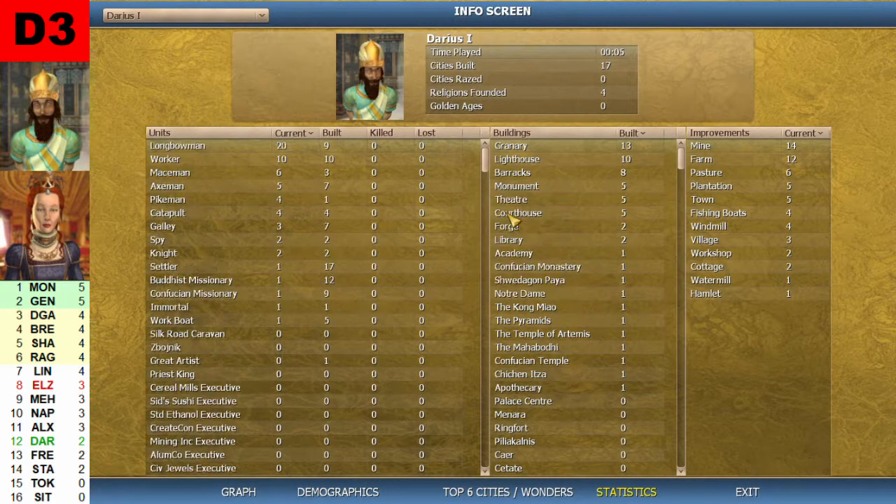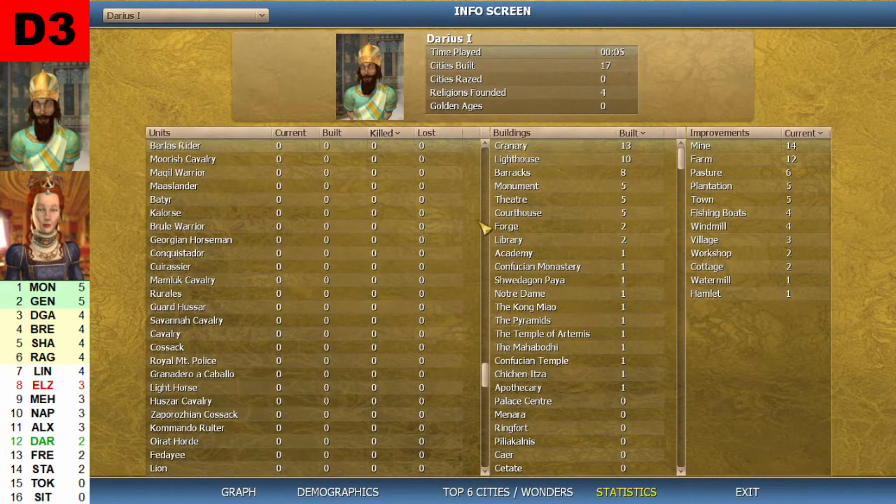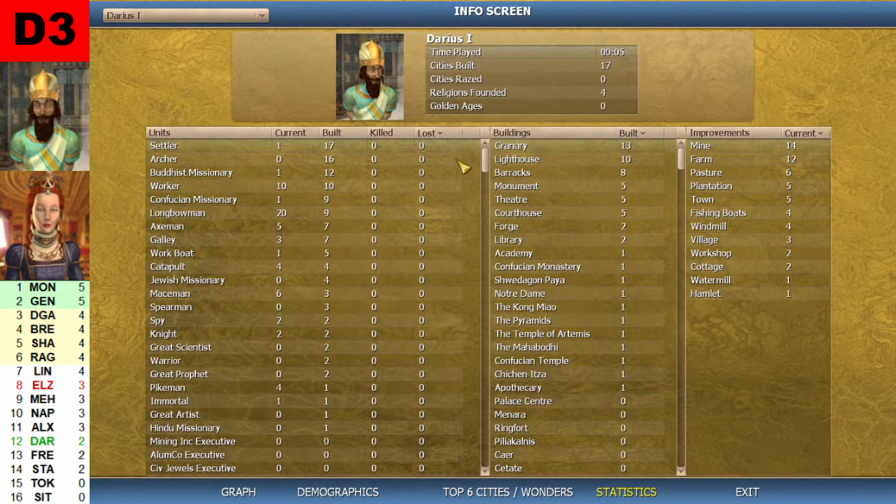Current units for Darius: 4 Darius the First units, 20 longbowmen, 10 workers, and 6 macemen, plus one workboat. He built 17 settlers, 16 archers, and 12 Buddhist missionaries — all the way down to one Hindu missionary. Kills: nothing. Losses: nothing.